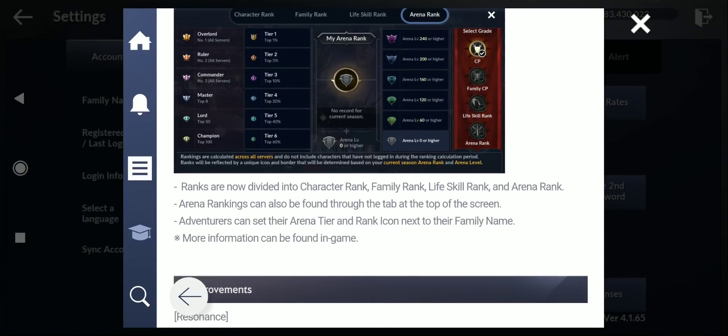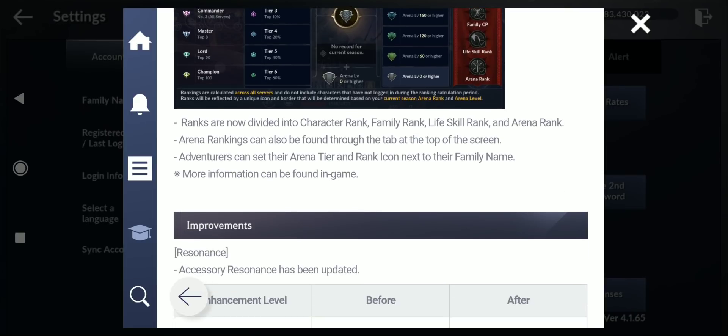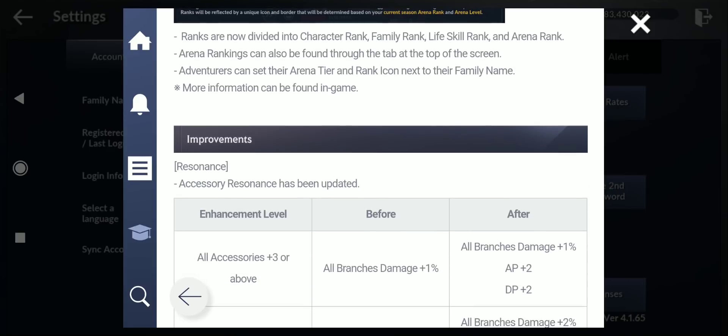According to the patch notes, the ranking system has been updated — ranks are now region-based and calculated across all servers. New classifications for life skills have been added, along with arena rank. Rank is now divided into character rank, family rank, life rank, skill rank, and arena rank. Arena ranking can also be found through the tab at the top of the screen.